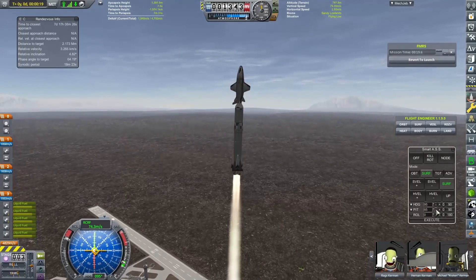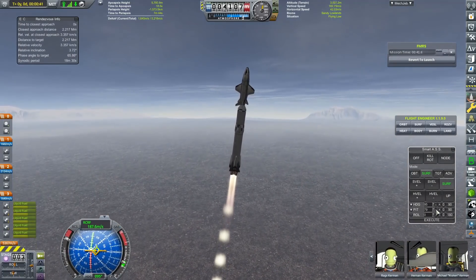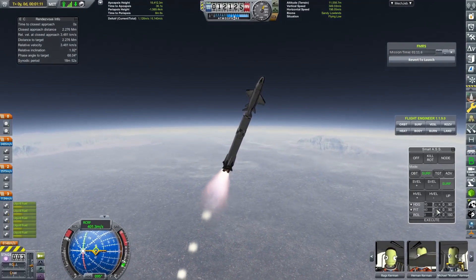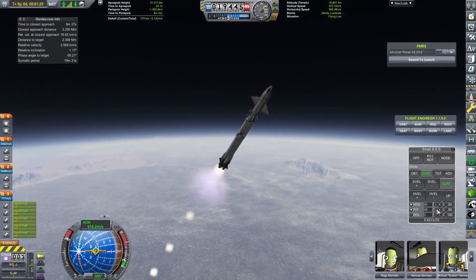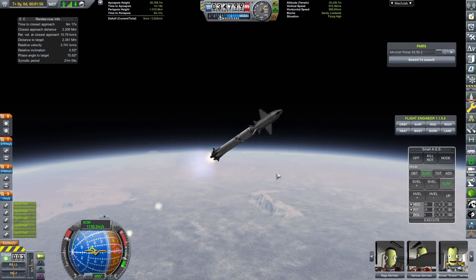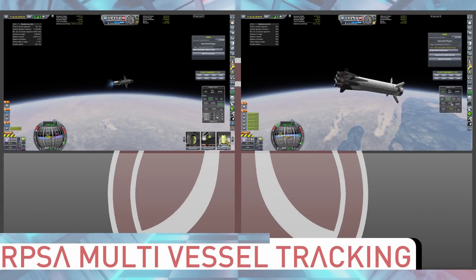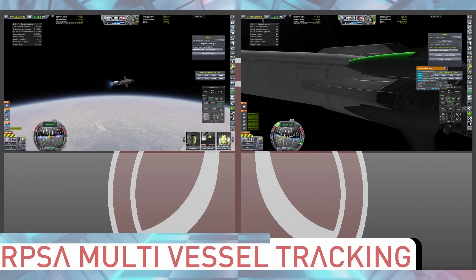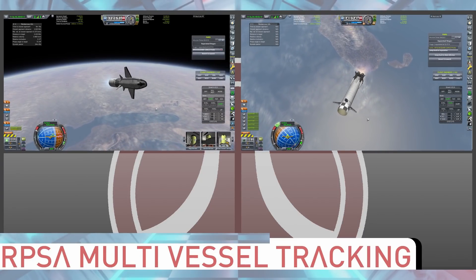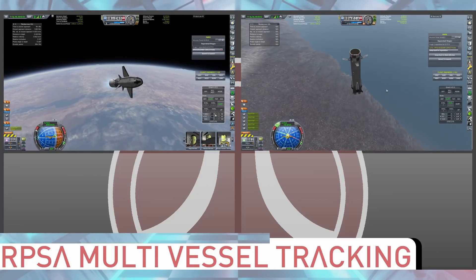What we are going to be doing now is launching the first ever crew to TRAP. We have Rags Kerman as the pilot, Hernan Kerman who is an engineer, and Michael Kraken Kerman who is an engineer — plus another three engineers on board that I can't see at the moment. I will try and call out their names as we see them later on with Ship Manifest.